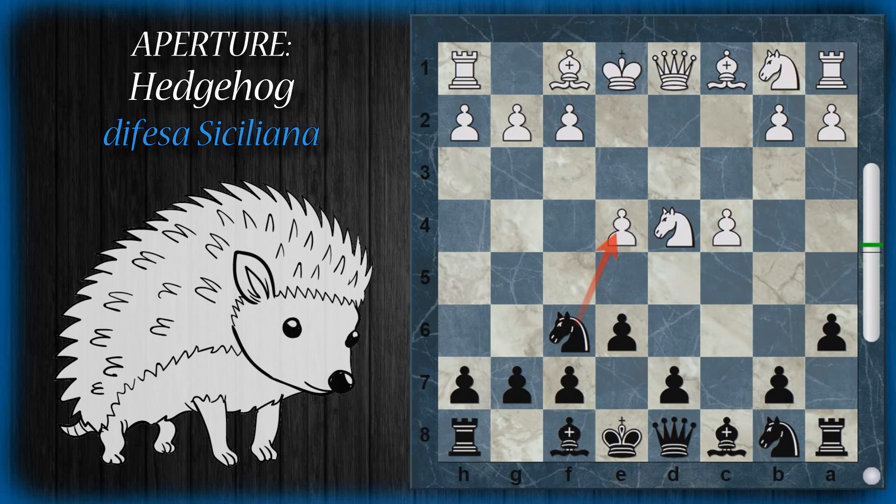Per questo motivo il bianco non può difendere il pedone spingendolo, ma deve giocare cavallo C3, che tra l'altro blocca pure questo scacco. Ora il bianco minaccia di spingere in E5. Per questo motivo si continua con donna C7, che ora è assicurata dal fatto che nessun cavallo potrà gratuitamente venire su B5, prevenendo anche la spinta E5.